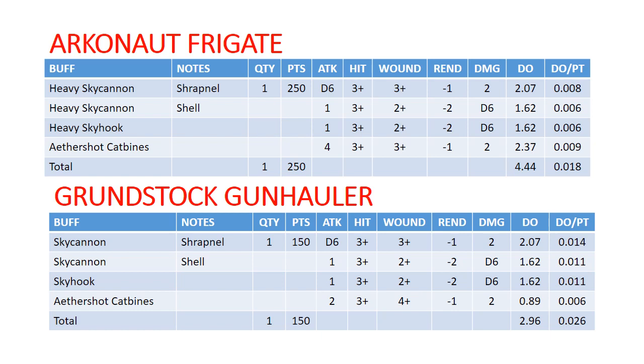Up next is the Arcanaut Frigate, which has a very similar profile — instead of a 6, it goes to a D6. Your Aether Shot Carbines have half as many attacks. Same deal with Sky Cannon versus Sky Hook — the Sky Hook is definitely less powerful, so you'll want to go with Sky Cannon and be shooting Shrapnel whenever you can. Overall this has a below-average damage output, which is a little disappointing. It is more points-efficient in terms of not overloading yourself on shooting in Tempest's Eye, but you have a lot of variability with D6 attacks or D6 damage on the heavy Sky Cannon, which creates more variability than you really want.